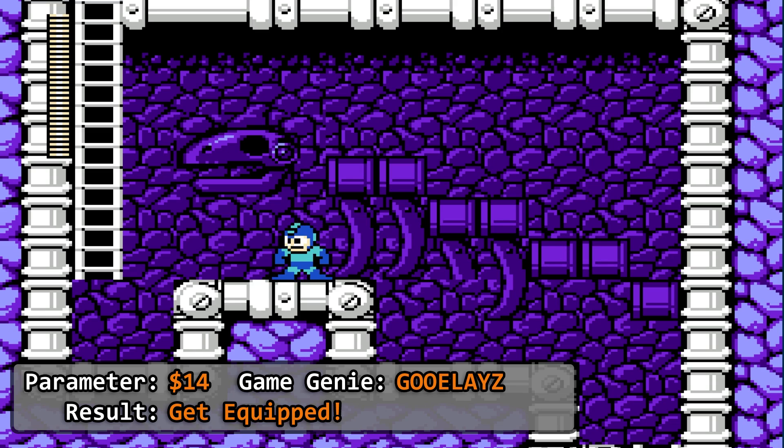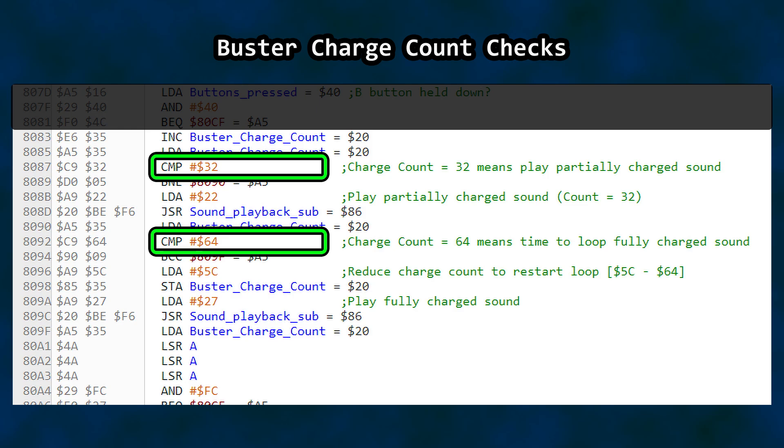Okay, that's enough — this might come in handy later though. Back to the code, here are the two values I had assumed were checks related to knowing if the buster was charged for the sake of shot power. It is at this point in the investigation that I realized this area of code serves more as a milestone check during the charge-up sequence so it knows which sound to play. Since I had broken the sound earlier, this makes sense.